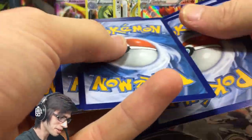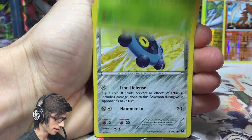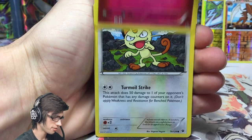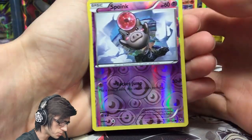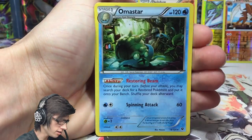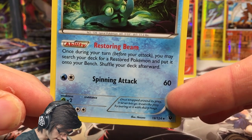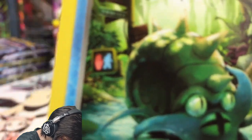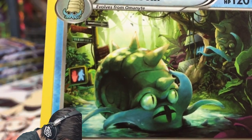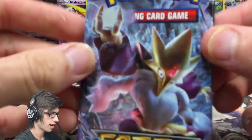Hopefully you guys pulled some Alakazams or Mew from that code. Pack nine: we've got a Carbink, Bronzor, a Ralts, Jigglypuff, Meowth, Old Amber Aerodactyl, Minccino, Shauna, a Spoink reverse — just a common — and an Omastar regular rare with 120 HP, the ability Restoring Beam, and Spinning Attack. Interesting art with what looks like a city in the background.